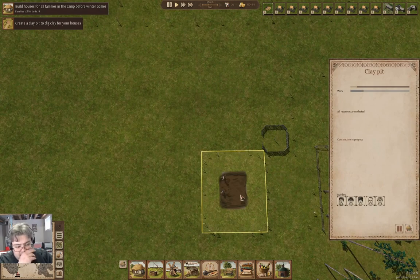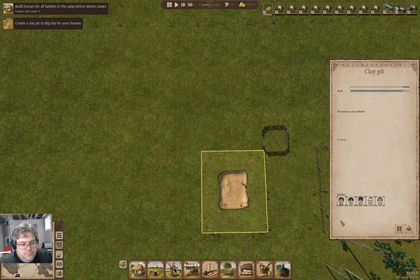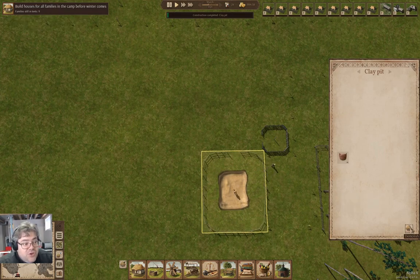Now we're building a clay pit. Clay pits used to build instantly in previous versions - I kind of like that they have to be dug now. And you can demolish clay pits now - sweet.